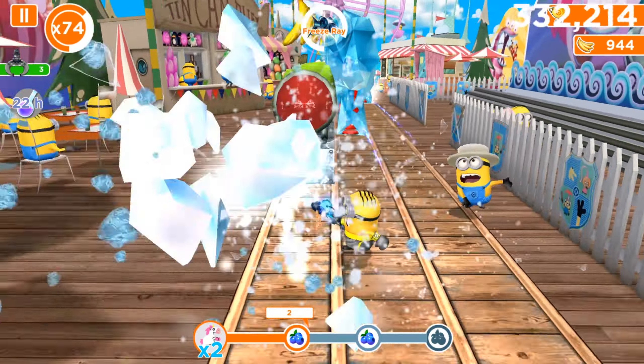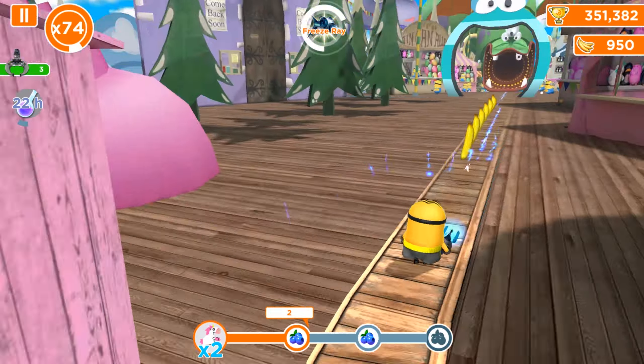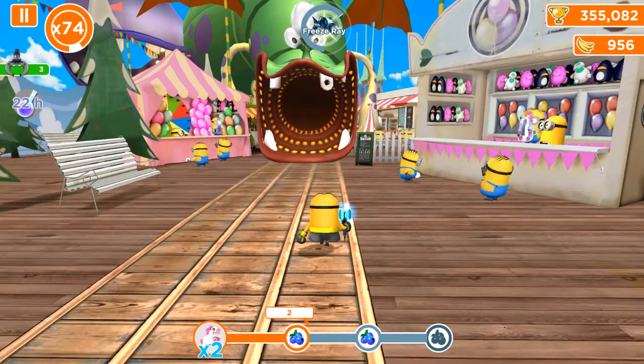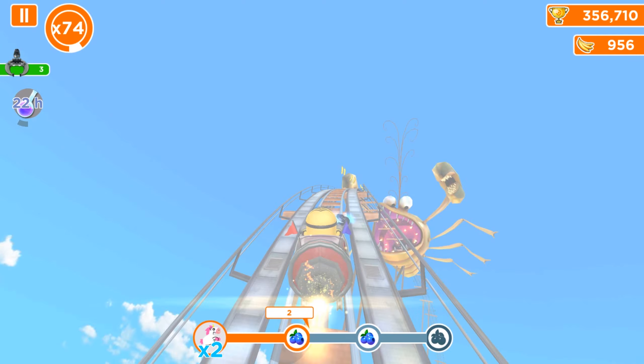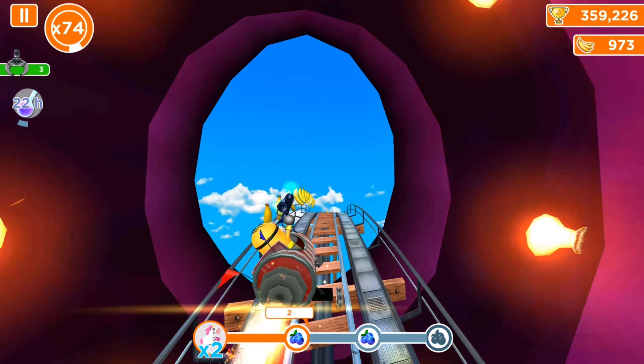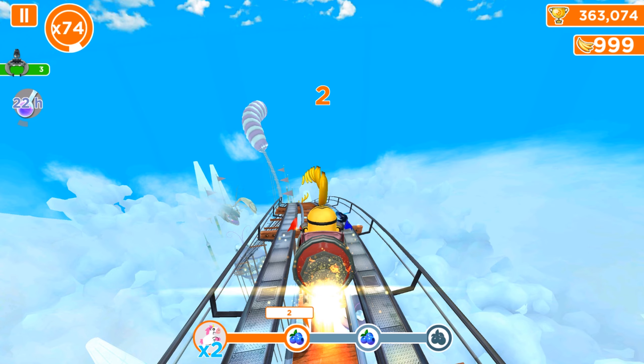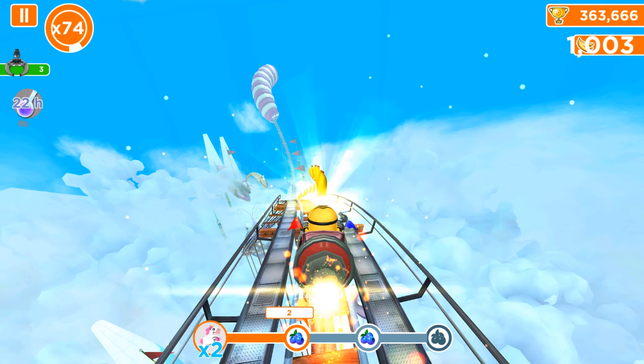In the old version we cannot choose a character with Mega Minion or Freezer abilities, unlike the new version. When the charge is activated on screen, there is one and only one bonus and power for all minions and outfits — it's the Pink Force, also known as the Evil Minion ability. It needs 22 more hours to charge, so I'll activate it only tomorrow.